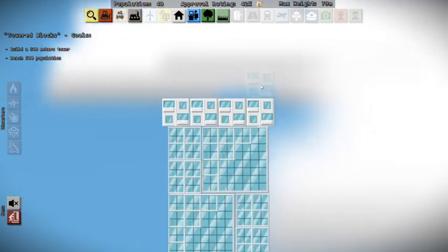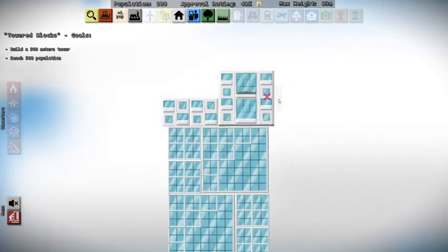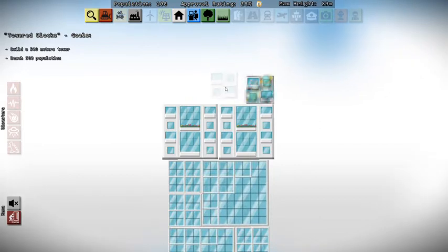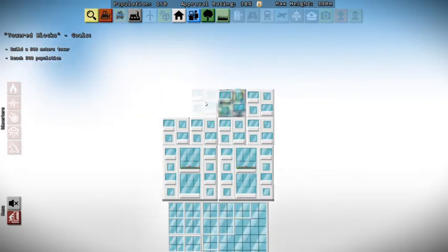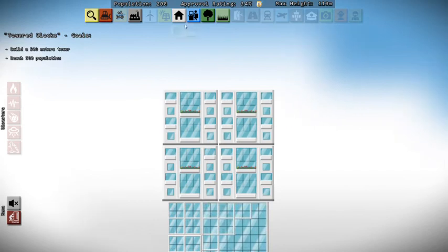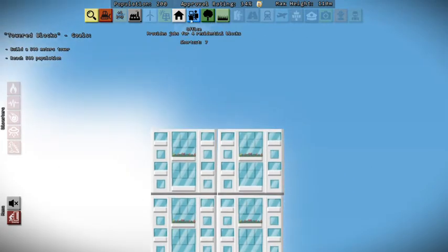We're at 40 people. Each of these homes holds 10 people, and as we start to place these down you'll see them convert. We're at 60 right now and this should convert any second — there it goes, now we're at 70. So it holds an additional 10 people. That's why it's important to make sure you get the transformation into these larger blocks. We'll keep plugging along — we're at 100 people so far. This should put us at 140, and then 200 once these convert. We're at a height of 110 meters and we're pretty centered so far.